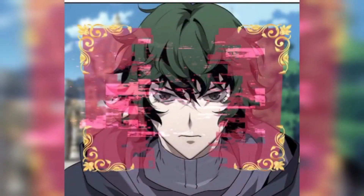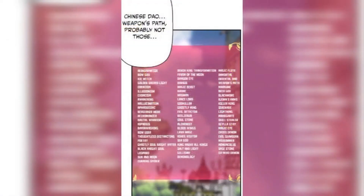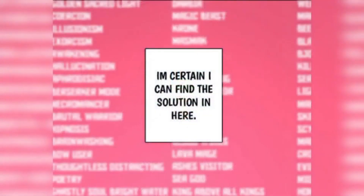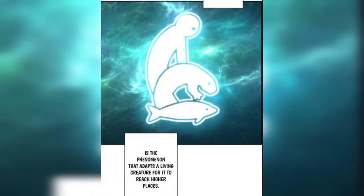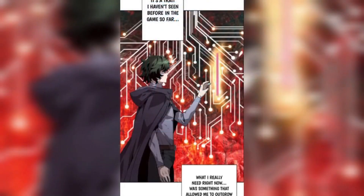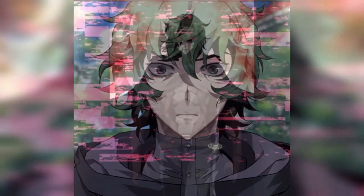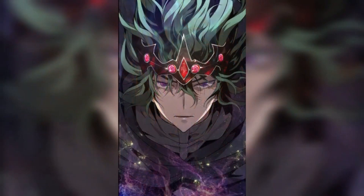He says: choose characteristic. A list of traits appears in front of him. He thinks: seeing it for the first time, there really are a lot to choose from. He looks at the ones he hasn't seen before, and finds the Evolution trait. He chooses Evolution — it is the phenomenon that adapts a living creature to reach higher places. It's a trait he hasn't seen before in the game. What he really needs right now is something that allows him to outgrow those castle walls through evolutionary development. There's no need to think further. Evolution trait selected. He can finally see what kind of future this trait will bring. He sees himself behind the master of a dragon, king of everything. He thinks: in this world, I will definitely survive and clear the game as Andreas.